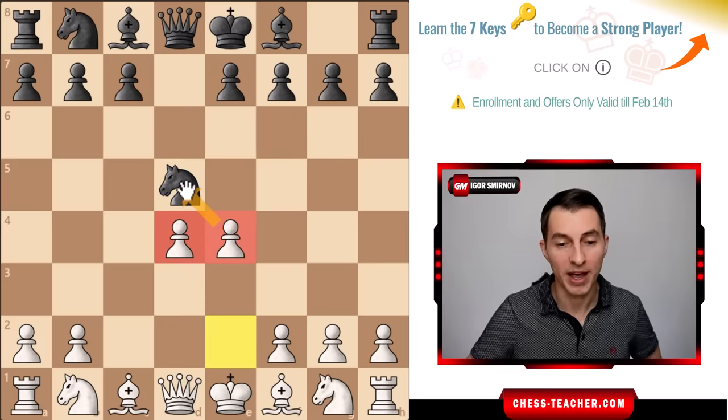Usually black continues with pawn e6, then white plays knight to f3, and here black plays that common error again: bishop to b4 to a seemingly active square where it really does nothing. Yes it temporarily pins the knight, but the king is going to castle anyway in a couple moves, so it doesn't bother white. Black doesn't want to trade it because that gives white material advantage - bishop is stronger than knight. Better for black to keep the bishop on e7 for defense. White can defend the pawn with bishop d3, a move white was going to play anyway.